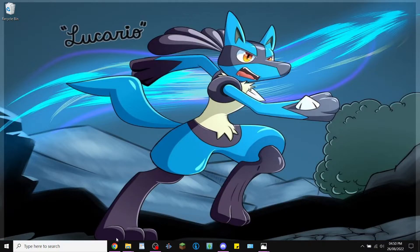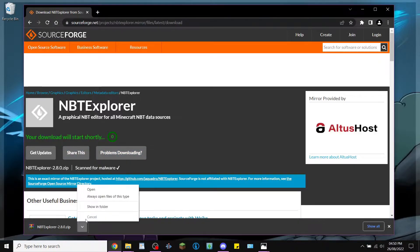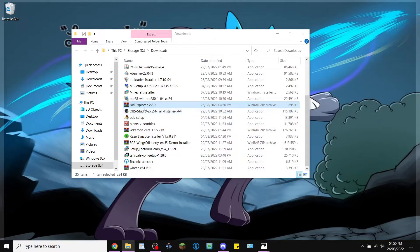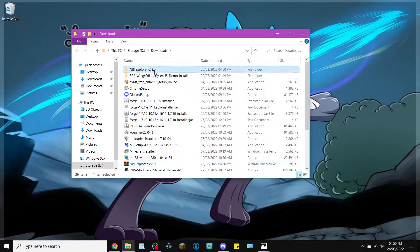The next thing you want to do is go to Google or your browser of choice — I'll put the link in the description. Go ahead and download it. Once it's downloaded, show it in the folder, extract it so it creates a folder, and then find that folder.